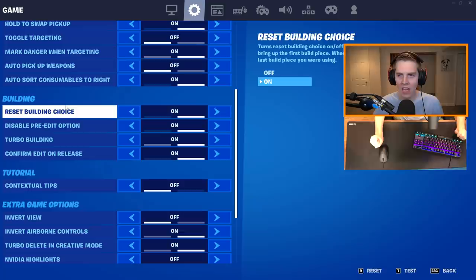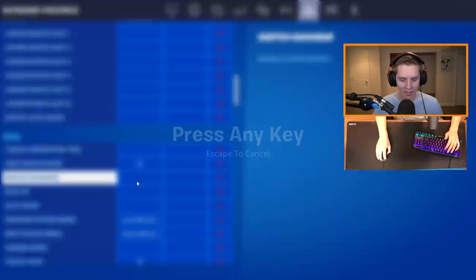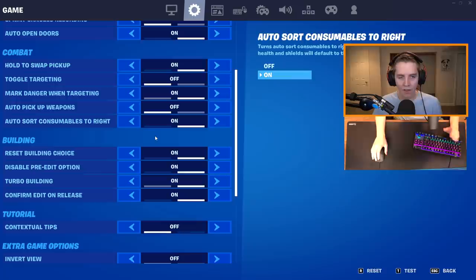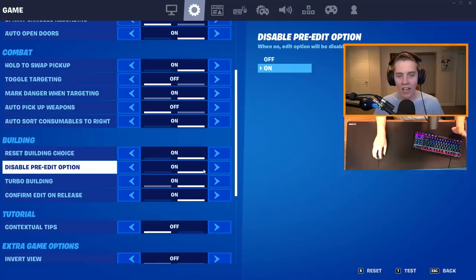Onto the building settings — these are very easy. Reset building choice doesn't actually do anything on keyboard and mouse. The only people this is useful for are controller players who use the switch quick bar. Nobody on keyboard and mouse uses this — you're always going to press your wall, ramp, cone, or floor keybind. For that reason, it does not matter what you have it on.